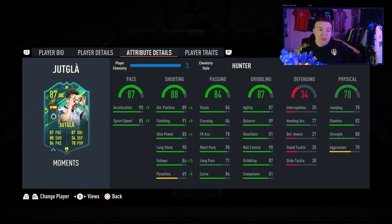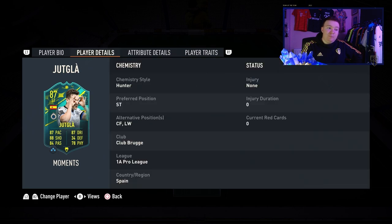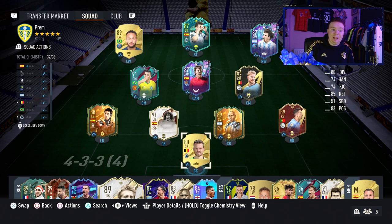Basically he's got all the attributes you need for a striker. He's got finesse shot and outside the foot shot traits. If this was in a Premier League or a good league, I think it's a very good card. It might be quite difficult to link him — in my team I'm having to put Mignolet in goal on 2 chem, which I'll be subbing when I go into the game to get him on chemistry. But we're getting into a few games. I enjoy using these cards because they're different — I will never normally choose to use him.